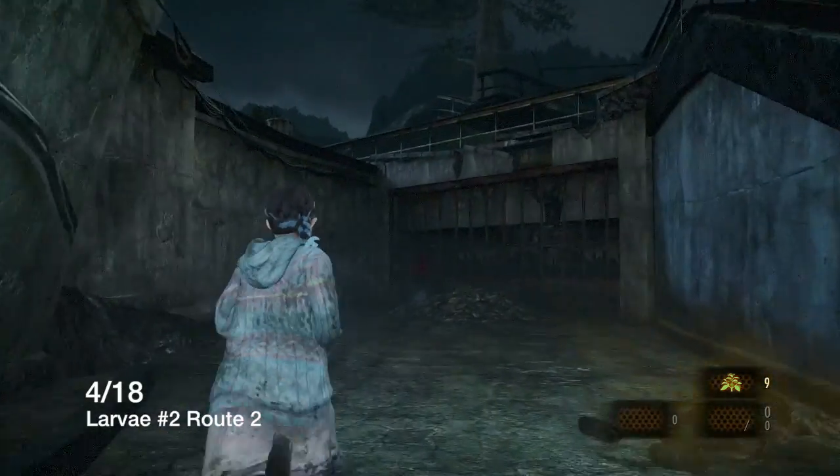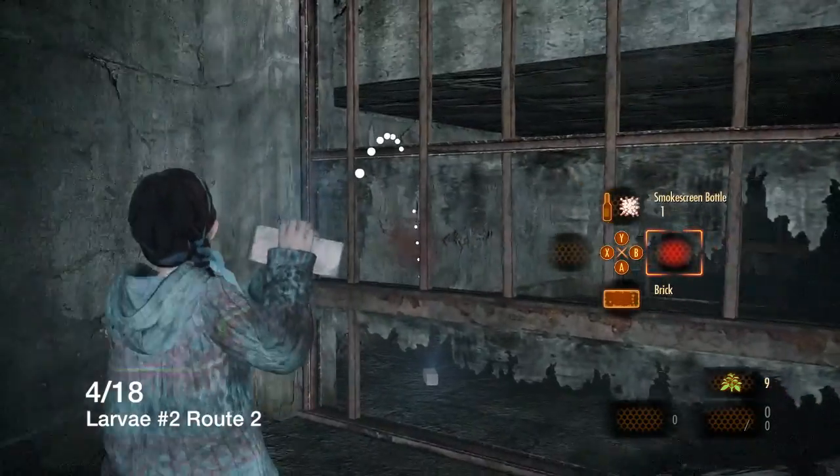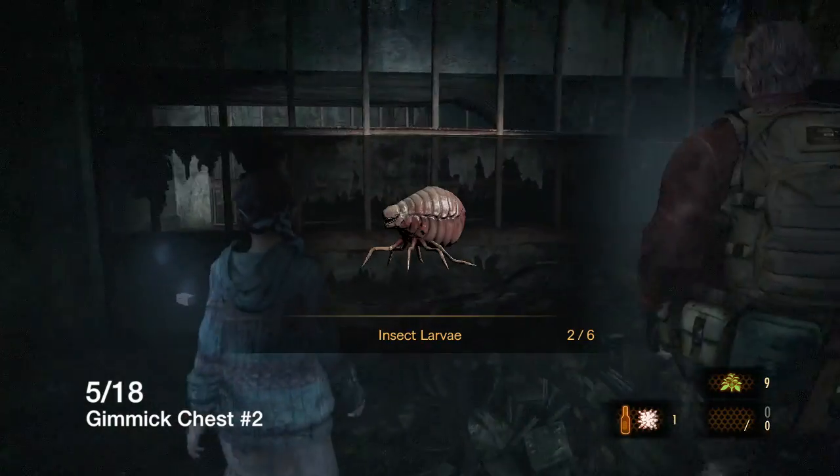You're just gonna come over here and smash that insect. There is a highlighted item there just in case you need it. There we go - two out of six.